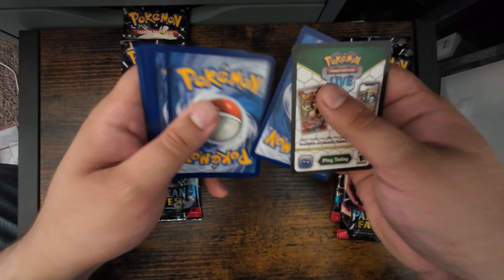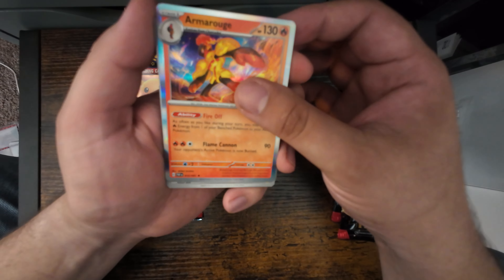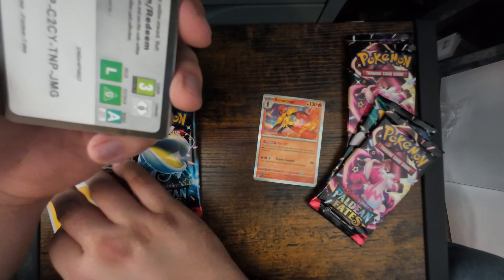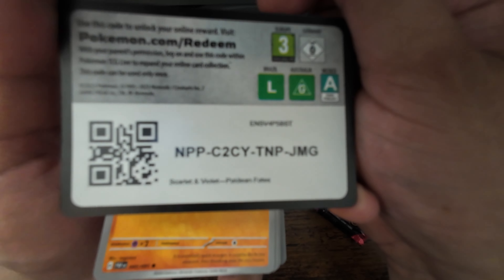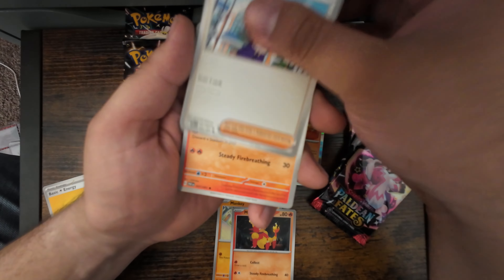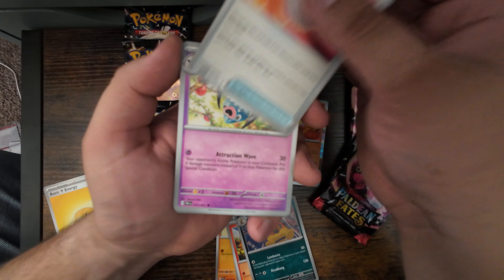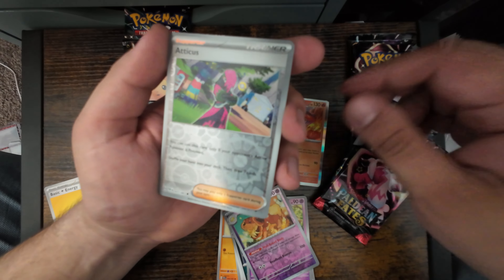Starting off we have Armor Rouge, and an Energy card. There's our Redeem Code — it looks a little blurry, let's hope it's not. Mankey, Magmortar, Nimona, Charmander, Scrafty, Ultraball, Fubet, Dash Bun, and Atticus.